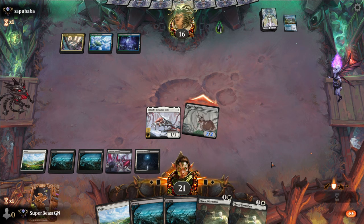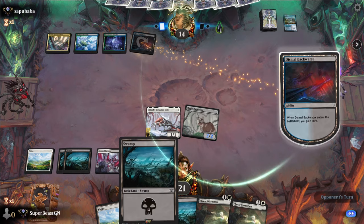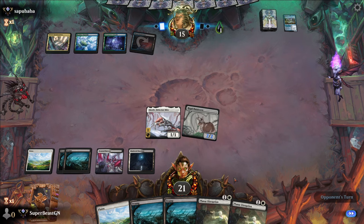Regal Bunnycorn coming in — a rather small Regal Bunnycorn, but doing the job nonetheless. They're also stuck on lands. And if I could give you some of my lands in exchange for some spells to play, that would be amazing. But unfortunately, magic doesn't work that way.